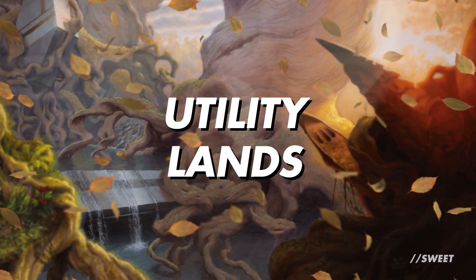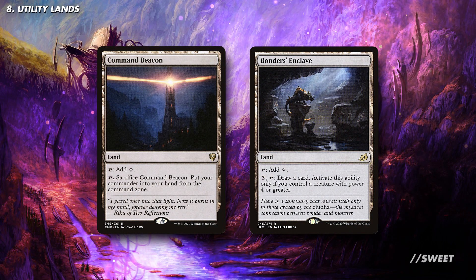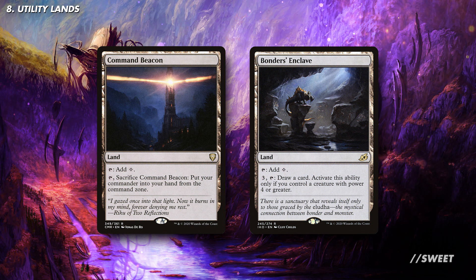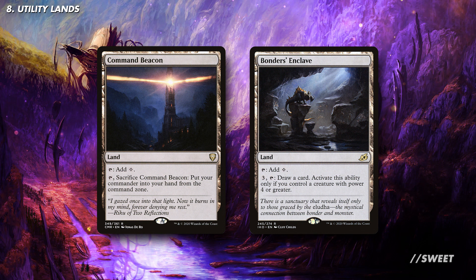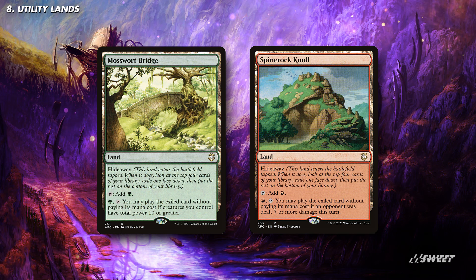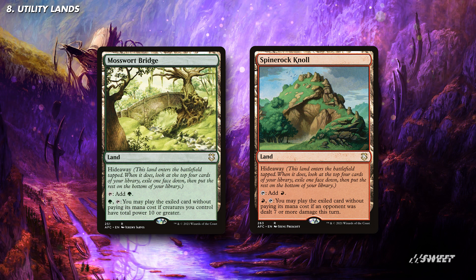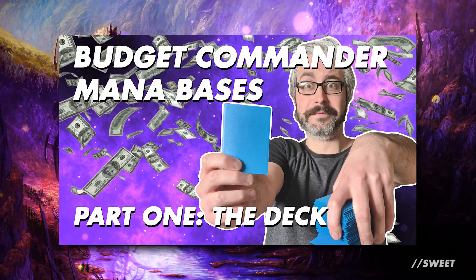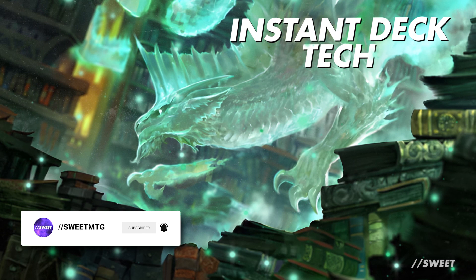We're rounding off the deck with some utility lands — with three colours we can't run too many that don't tap for coloured mana. Of those I like Command Beacon, as while this deck doesn't need the commander to win, it just really helps rush us ahead and lets us do some really broken things. I also think Bonder's Enclave could be a really solid card in this deck as it can be used as a mana sink in the late game to draw some extra cards. For some coloured mana producers, you can't go wrong including the green and red hideaway lands, as they're great at cheating something huge into play. The rest of your mana base will be very dependent on what you have available to you. We've recently released a video with some advice on building a deck with a budget mana base which might be of help. Until next time, please like, share and subscribe, and let us know down in the comments if there are any commanders you'd like to see a deck tech on. Thank you very much for watching.